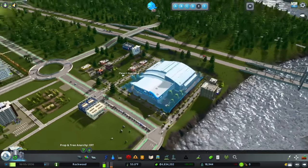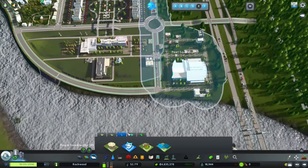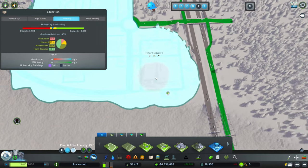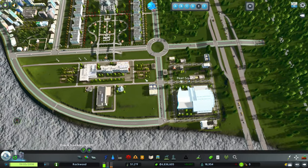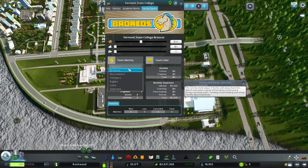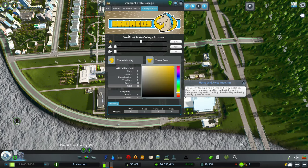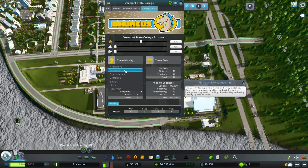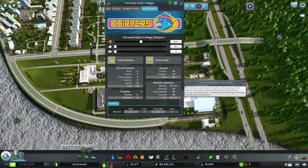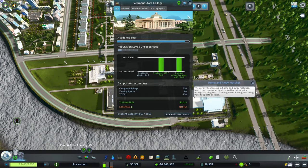I messed up - I didn't put the aquatic center inside the campus area. If you don't put it inside your campus area it doesn't recognize it as varsity sports, which is what we want. Looking at team identity, you can't just change the name freely. We'll go with the Chirpers - this angry bird character with the little band is kind of fun. Let's do that.